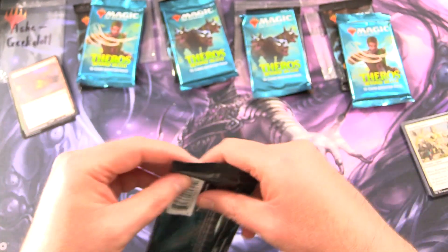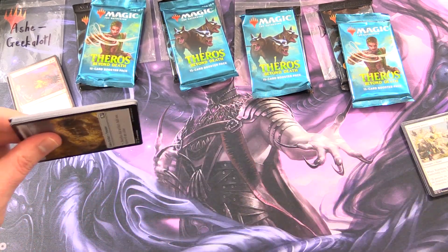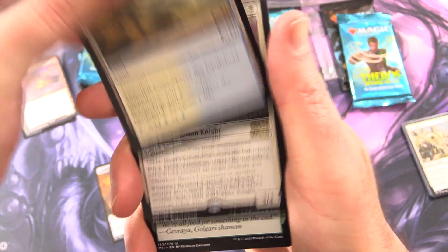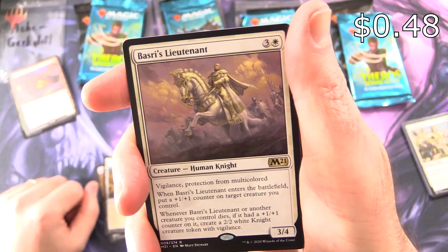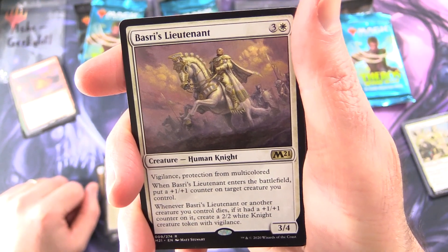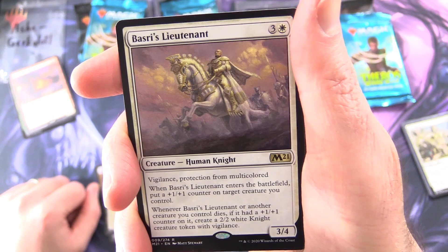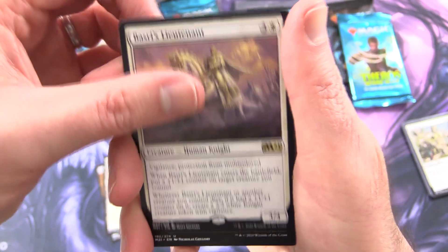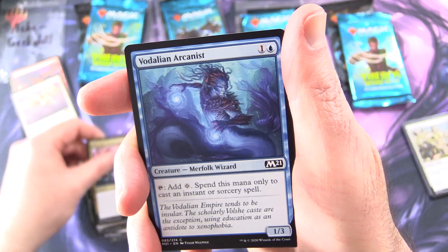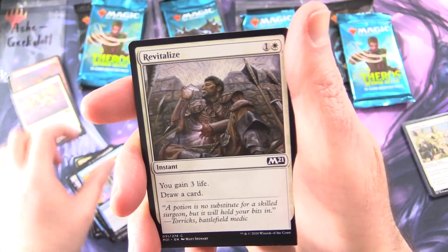On to Core 2021 — I think both sets of these packs are made in Japan so everything is the other way around. We have some treasure, Tranquil Cove, and the rare is Basri's Lieutenant: creature Human 3/4 with vigilance and protection from multicolored. When Basri's Lieutenant enters the battlefield, put a plus one plus one counter on target creature you control. Whenever Basri's Lieutenant or another creature you control dies, if it had a plus one plus one counter on it, create a 2/2 white Knight creature token with vigilance. Uncommons: Fungal Rebirth, Basri's Solidarity, Diathlete Warmonger, and commons Vidalion Arcanist, Gloom Sower, Legion's Judgment, Cancel, Revitalize.